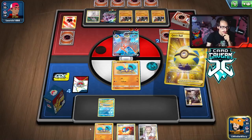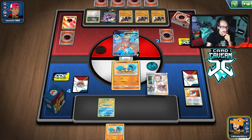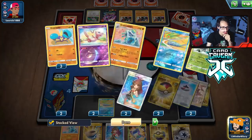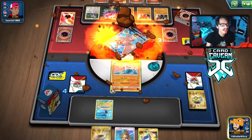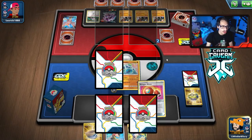We can kill the Coalossal now — we're on track to win this game. We need to make sure we don't whiff the Crabominable energy. We Quick Ball for Mew, shuffle the deck, and then Research — we get it. We got Green's for next turn too. We Quick Ball to thin the deck further and take the knockout on the Coalossal. Now all we have to do is kill their Drapion to win.